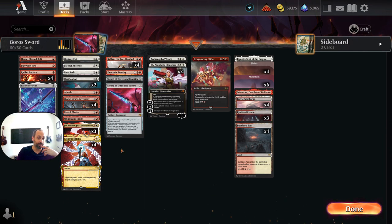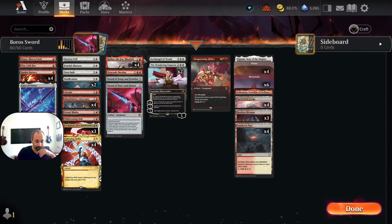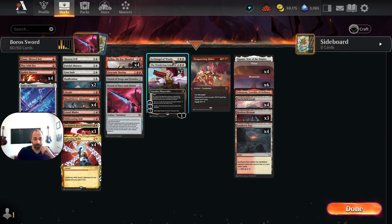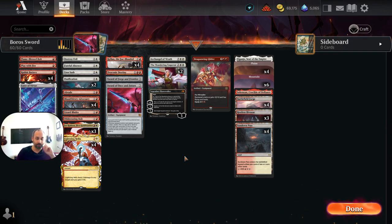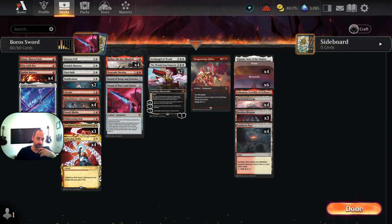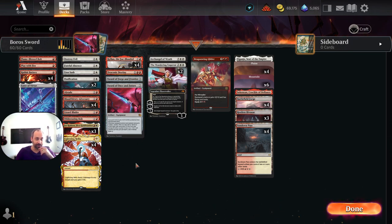We're playing 4 copies of Bloodthirsty Adversary because it pairs well with Lightning Helix and the rest of these instants and sorceries. We've got two copies of Wandering Emperor — just a good magic card overall. I think the +1/+1 counters are more useful in decks where we've got Kellan and Jorkadine and double striking Lizard Blades and things of that nature. A single copy of Archangel of Wrath — previously it was an angel that lets you play up to 3 mana cost stuff from your graveyard, but you couldn't use the Adventure ability with Kellan, so Archangel of Wrath is going to be better.